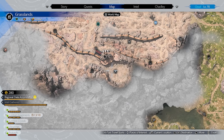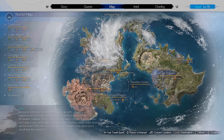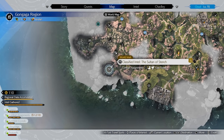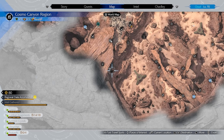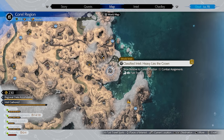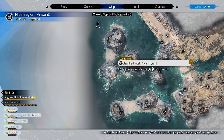From there, do all the classified intel fights: start with the winged dragon in the Grasslands, then move to the mind flayer in the Junon region, then the Sultan of Stench in Gongaga. Fourth is the wyvern encounter in a cave down south in Cosmo Canyon. Fifth is the Thornberry King in Corel — his pristine crown is also part of a side quest for Johnny. Finally, the Avian Tyrant in Nibel, which is actually the easiest of all the fights.